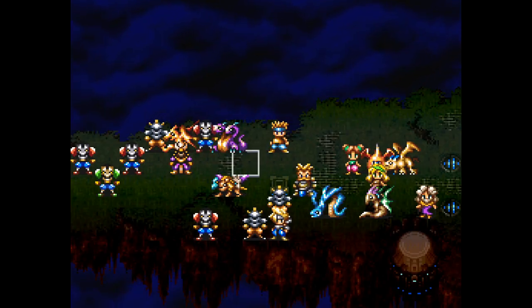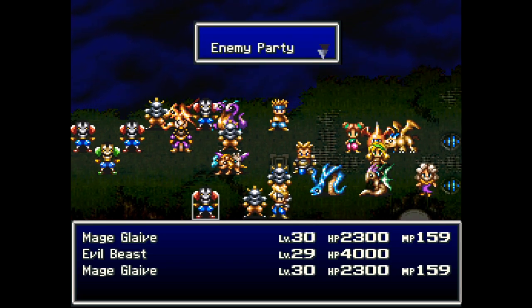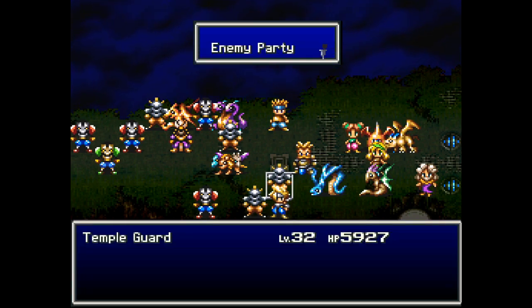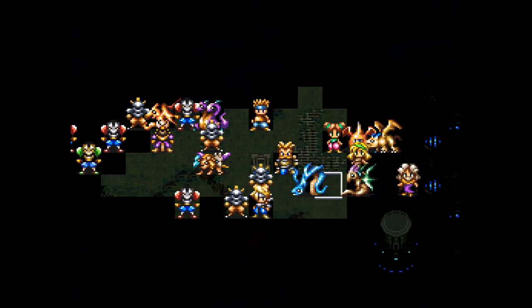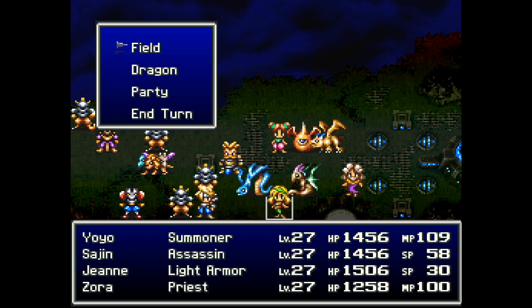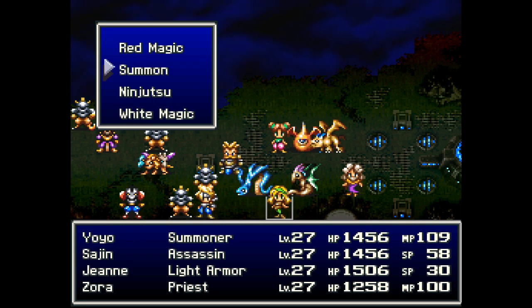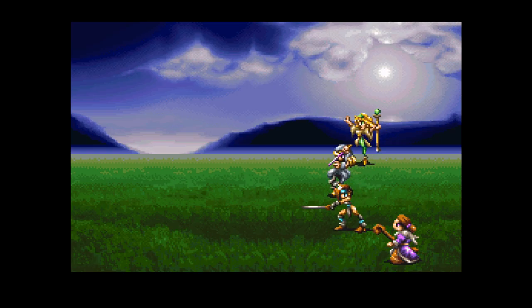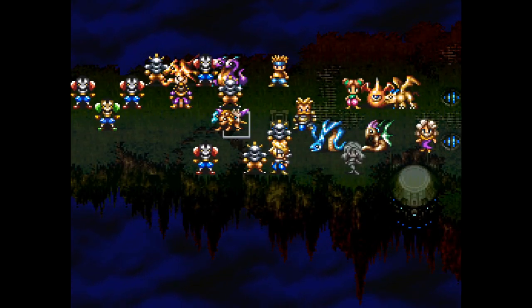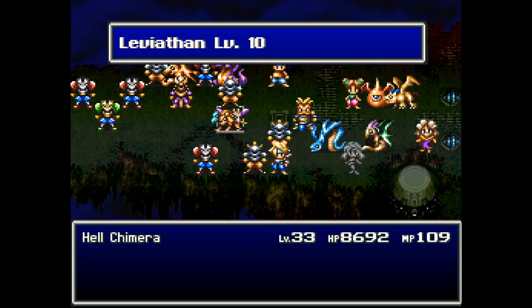Last time we already started softening up these guys. I would like to kill the enemies that can explode themselves before other enemies so I can get the full experience for killing them before they do that. Let's get Thunderhawk going on the offense. I'm going to use Leviathan here instead of Garuda because I don't need to soften up the enemies to the left there just yet, but this will help us out pretty good.